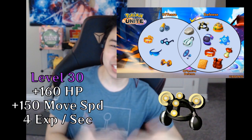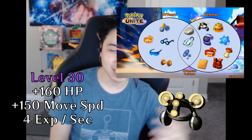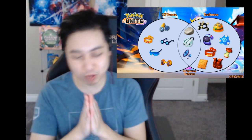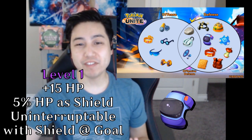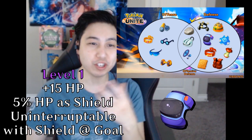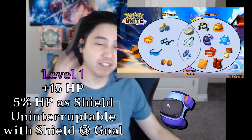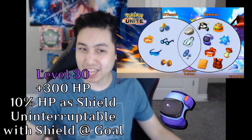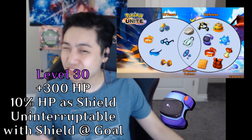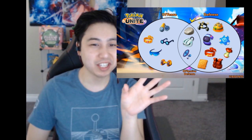It was close to being offensive-defensive since you could put it on a more offensive character, but those characters will be attacking and jungling anyway. Score Shield at level 1 gives 15 max HP and a 5% HP shield when you're charging to score a goal — and while shielded, you don't get interrupted. At level 30, it's 300 max HP and 10% max HP shielded. One could argue it's offensive since you're scoring goals, but the stats are all defensive.